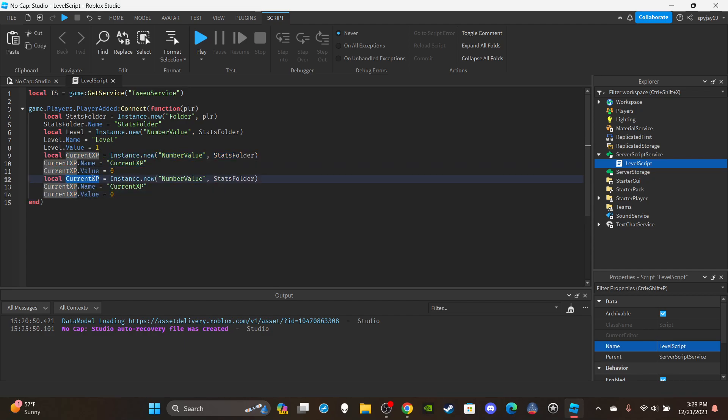Copy and paste to save time, then change this to XPNeeded. Make sure you change everything — name it 'XPNeeded'. For the starting value it's completely up to you, but I'm going to go with 100 to keep things simple.